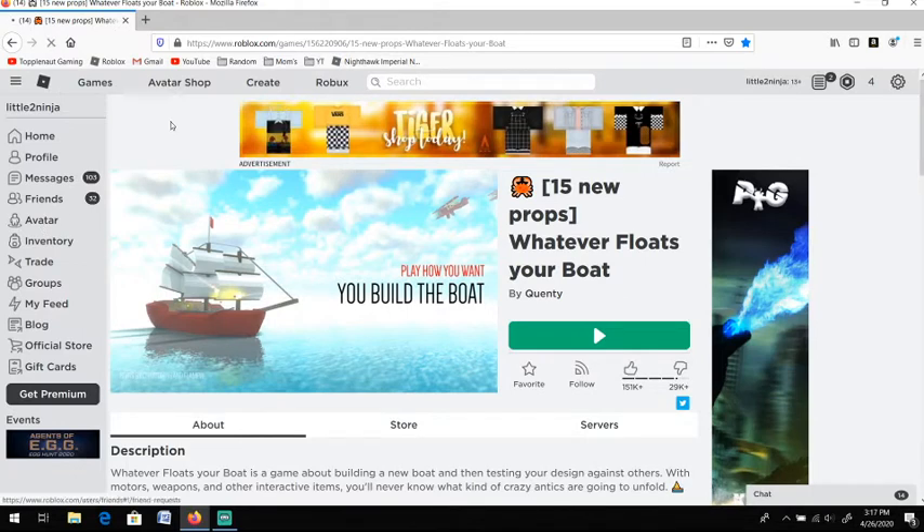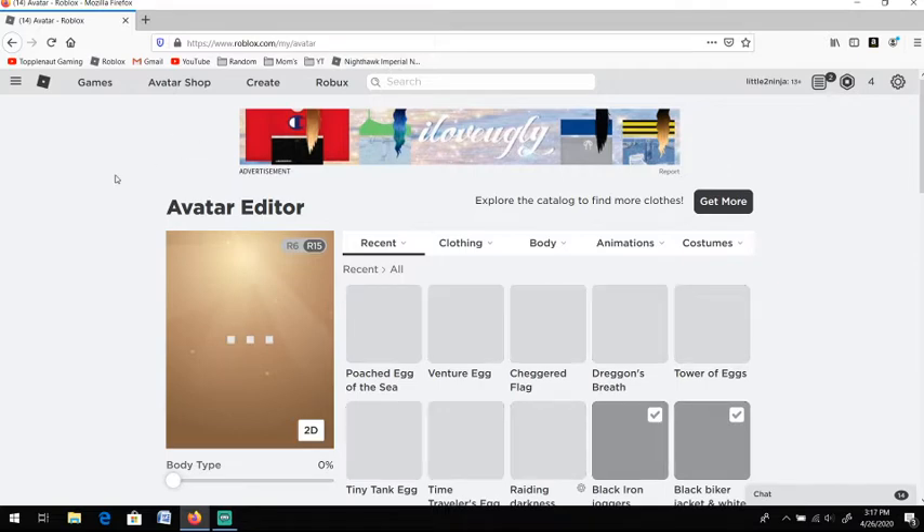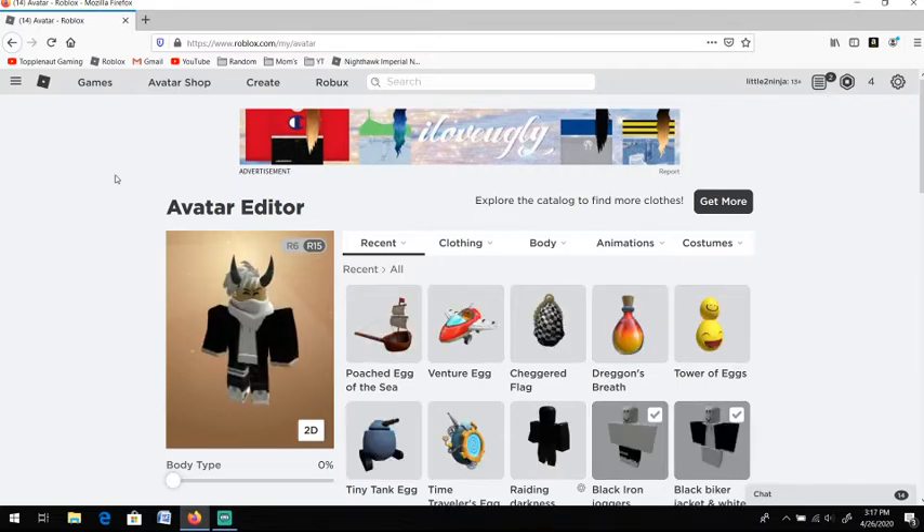I'm going to go ahead and show it to you guys. Other than that, you got your controls. R is your rotate when you're building. T is your flip — so it goes up and down, vertical or horizontal. This is what the egg looks like. It looks pretty decent. It's nice, but not one of my favorites.